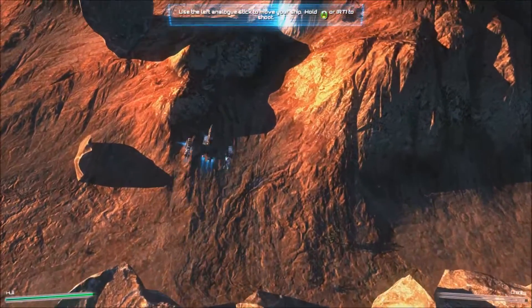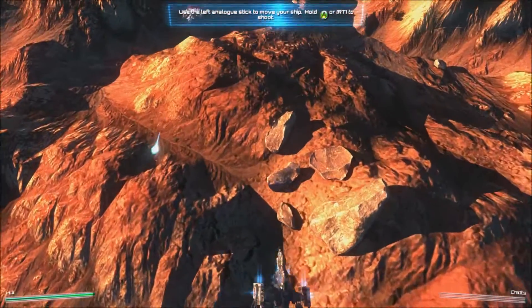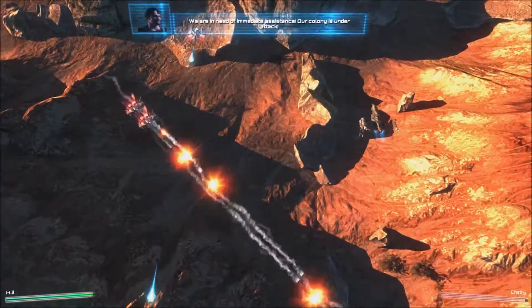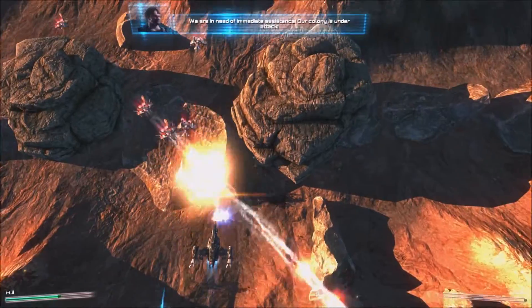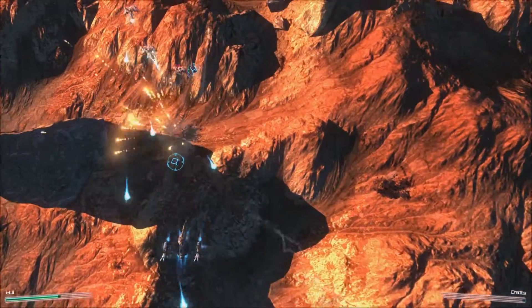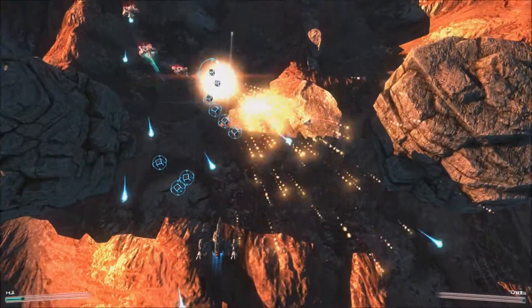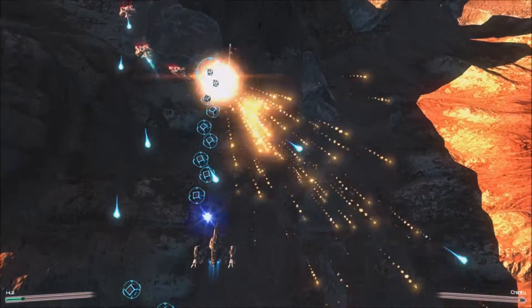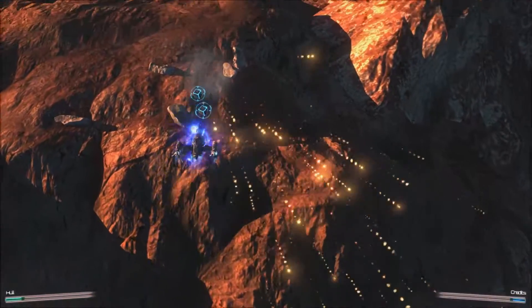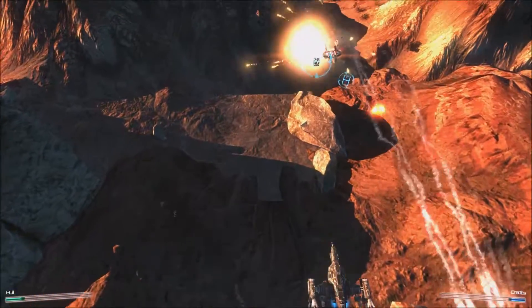The first section is a tutorial. Just use the left stick to move your ship around. These little boxes that you pick up are credits that you can spend later on in the game.